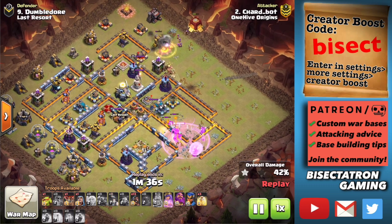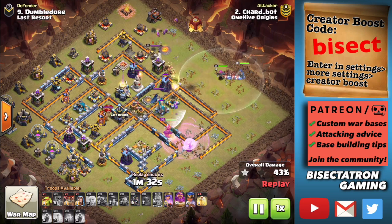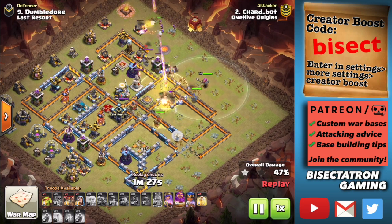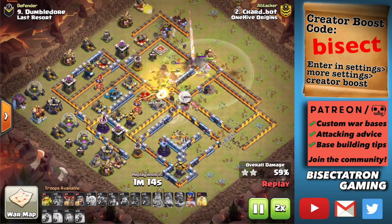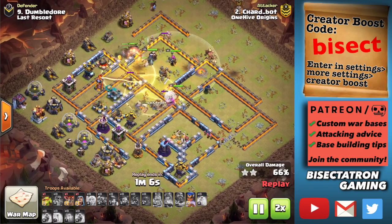This should go without saying: put the Eagle far from your Town Hall in almost every base situation. The Hybrid was used to pair up with this attack. The Queen's going to stay up for the entire attack and get some good value coming in behind the Hybrid.